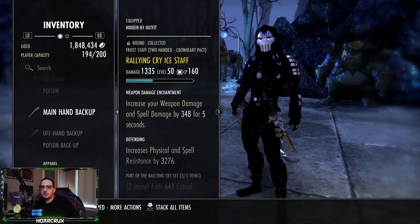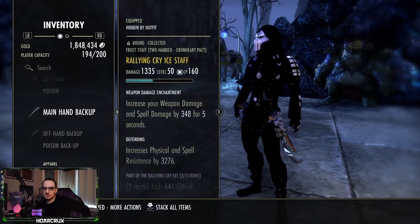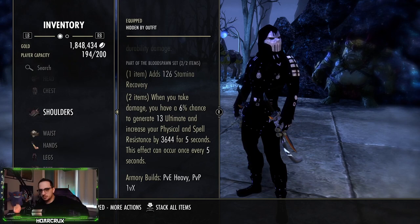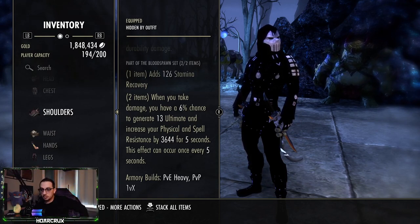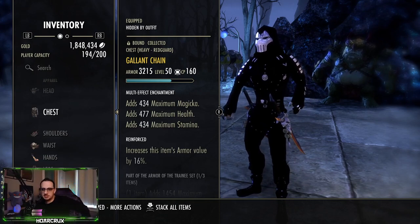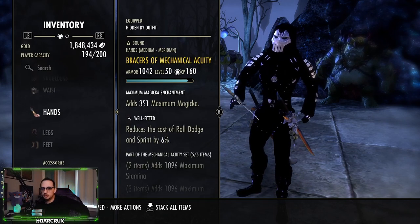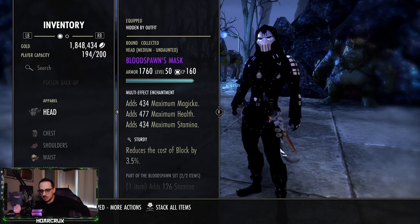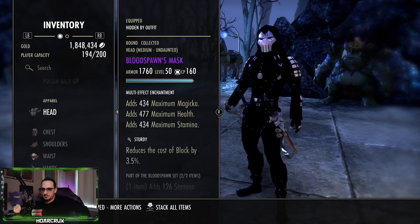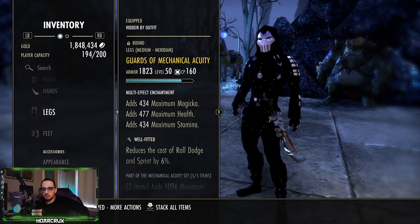Back bar: we are running Rallying Cry, Defending weapon, and Damage enchantment. Front bar weapon enchantments are Poison and Shock. Our monster sets are going to be Blood Spawn — Blood Spawn is amazing, it tanks you up and gives you insane ultimate regeneration which you're desperately going to need on this build, because you're going to be using the Battle Roar passive to get most of your resources back. One piece is Trainee. This is Gallant's Chain, a special named item that actually comes in Heavy Reinforced, which is ideal. On all other pieces you'll want Well Fitted. I always run Tri-Stat on my big pieces, and we're also running one light, five medium, one heavy to maximize our Undaunted passives as well as our critical damage output.